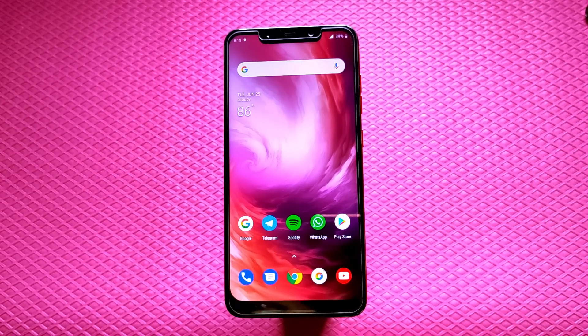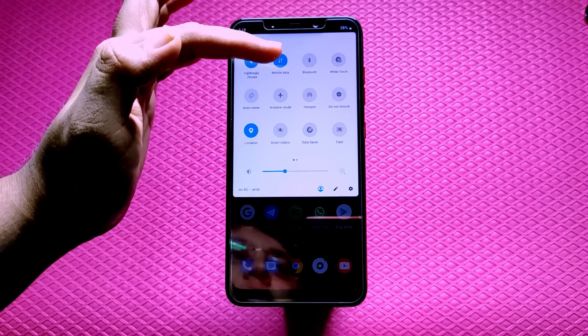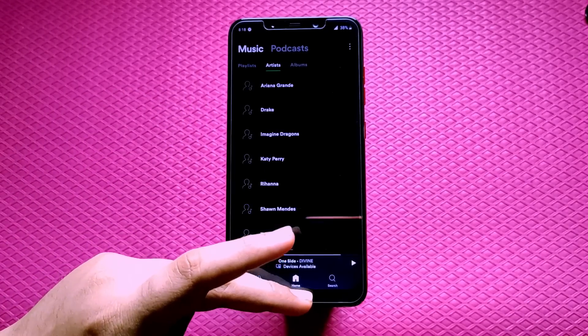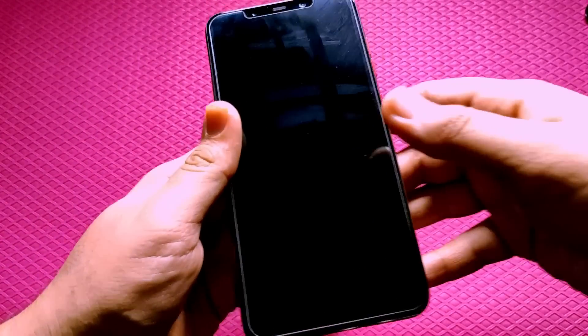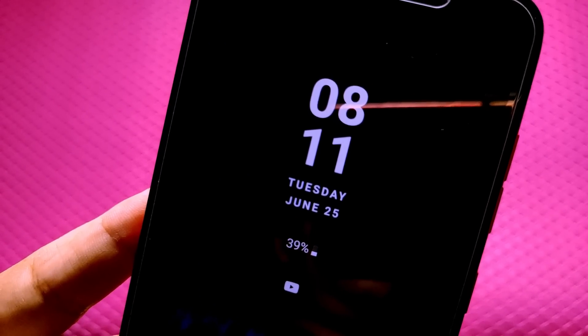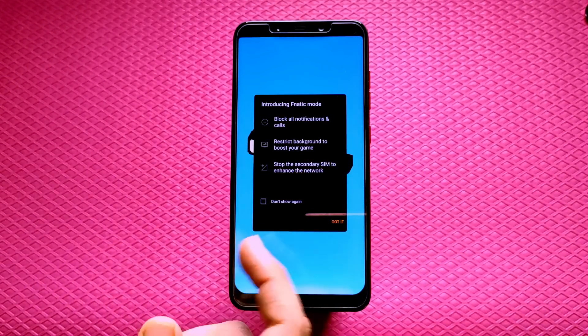Basic stuff: GPS is working, Bluetooth is working, Wi-Fi, 4G, VoLTE, hotspot all working. Speaker volume is very loud, no problems there. Fingerprint unlocking and face unlocking are working. Even the IR face unlock works, but you have to flash a fix — I'm going to tell you that. Ambient display works. Fnatic gaming mode from the OnePlus 7 Pro is here, so you can game.